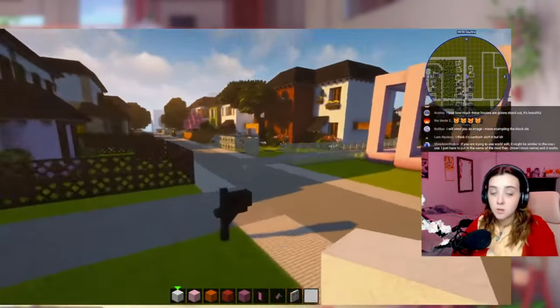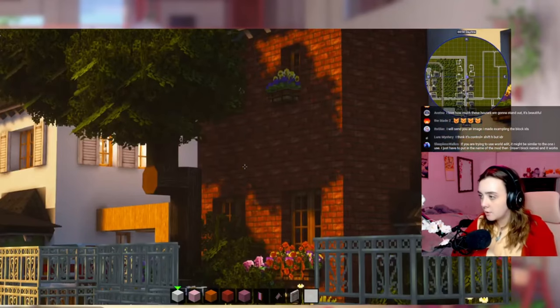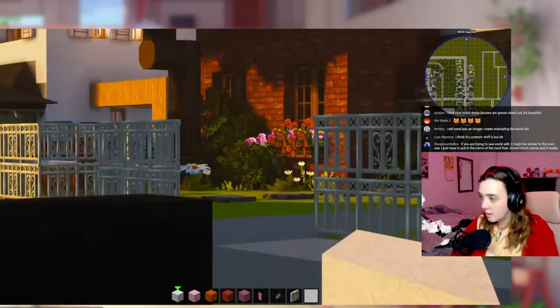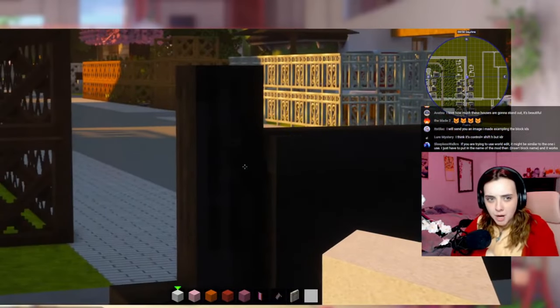Let me show you something. I used to not be able to do this — see that over there? See how I'm focused on that? Let's zoom in a little bit. See how that is in focus, right? But if I go here, suddenly the background's out of focus.